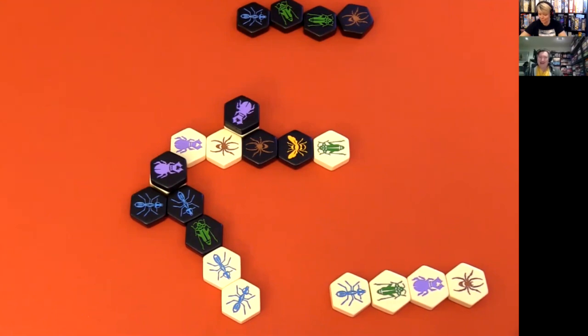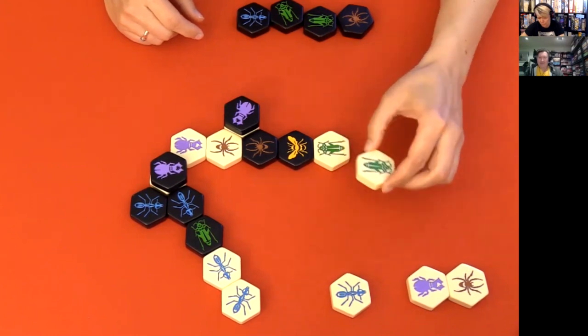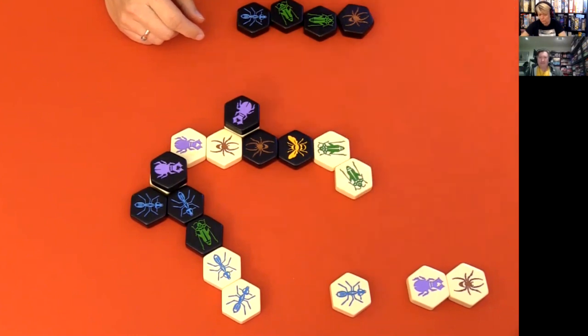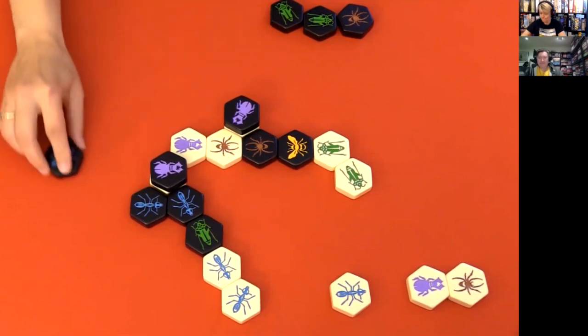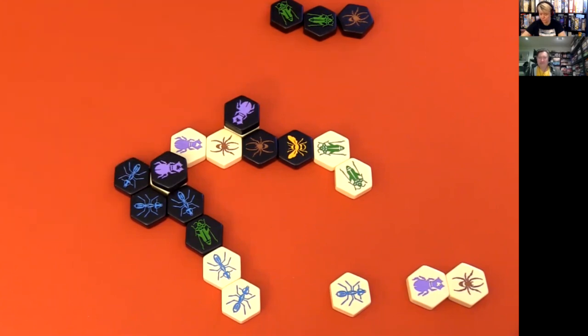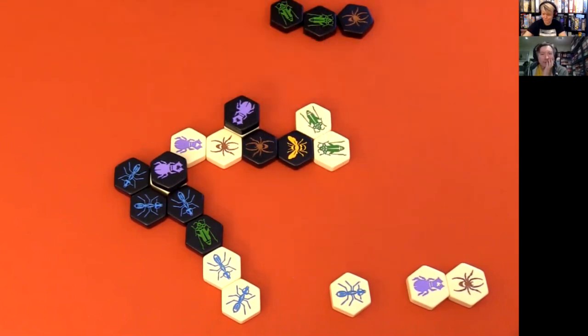That is the killer. I'll put my Grasshopper next to my Grasshopper. Yeah, I've got... I'm way behind here. I'll jump my Grasshopper. Oh, this is just like falling off a cliff — you know you're going to hit.